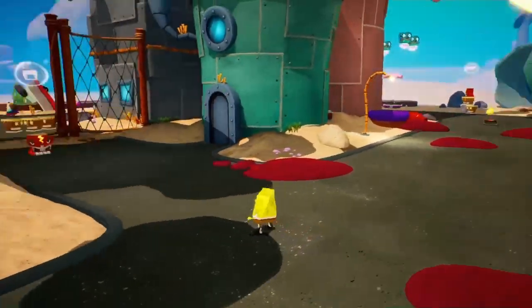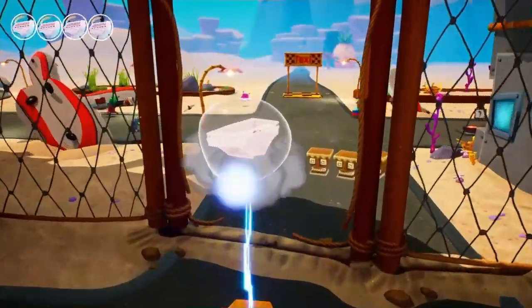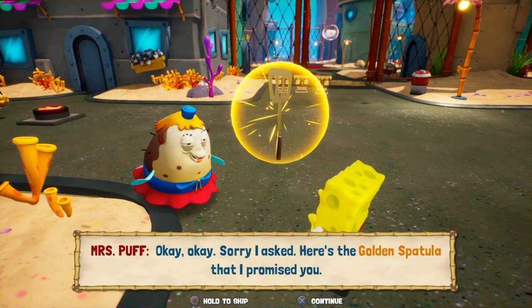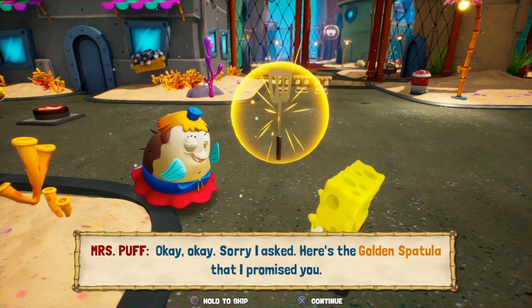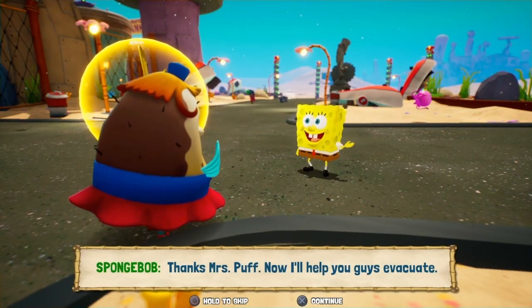I think she's just around this corner — there she is. Mrs. Puff. Here's the golden spatula that I promised you. Mission completed successfully. Thanks, Mrs. Puff. Now I'll help you guys evacuate. But SpongeBob, you don't have a driver's license. Oh, don't I? No, you don't. Well, if I don't, then what's this? A library card.